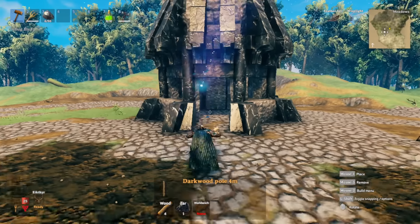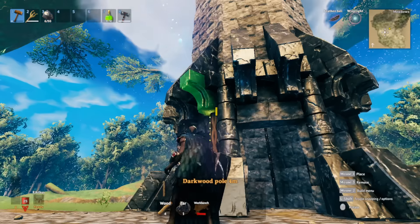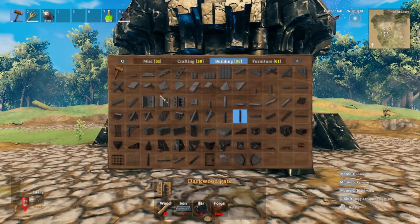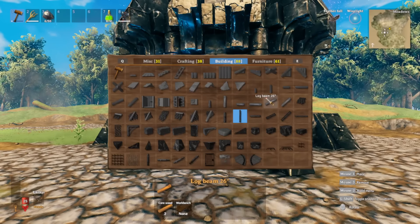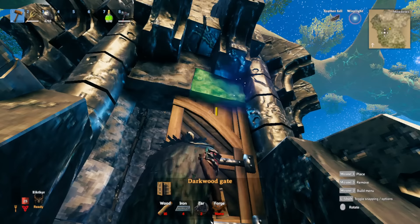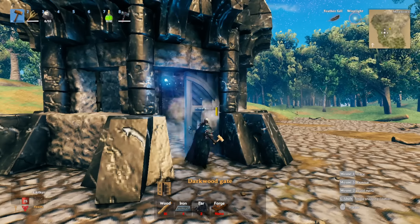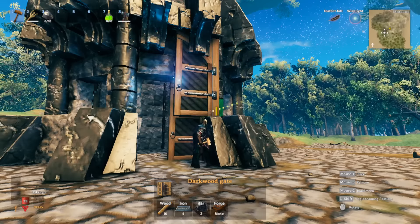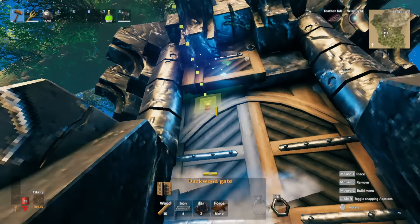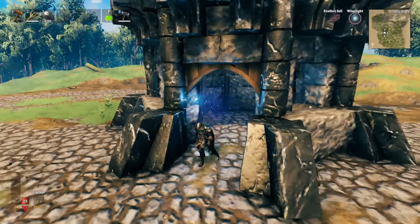Now we're going to go back down to the base and add a little bit more detail to tone down the stone and black marble - add a little bit of brown here and there so it looks prettier. Grab our dark wood door. There is a snapping point right here in the middle where you can place it. I was able to place this in pretty easily.